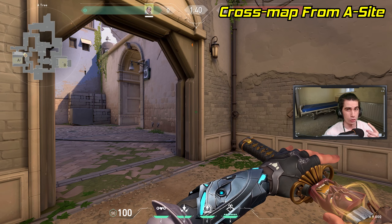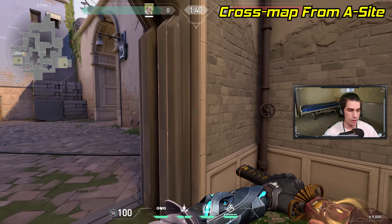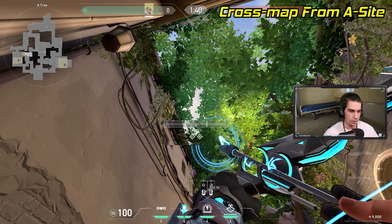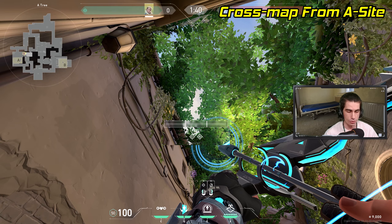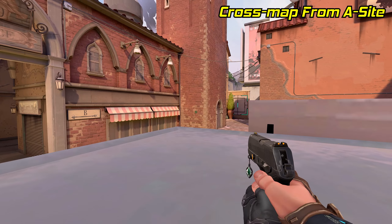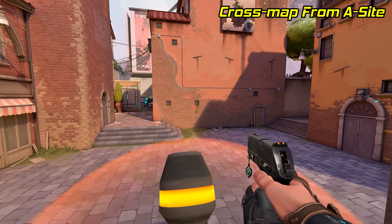Every Sova should know at least one cross map lineup and this is one of my personal favorites. Go to tree and stand right in this corner of the doorway. Line up your diamonds under the charge bar right in these two spots in the leaves. Now just do a two charge lineup and the arrow will fly all the way across the map and land on top of the ticket booth outside of B main.